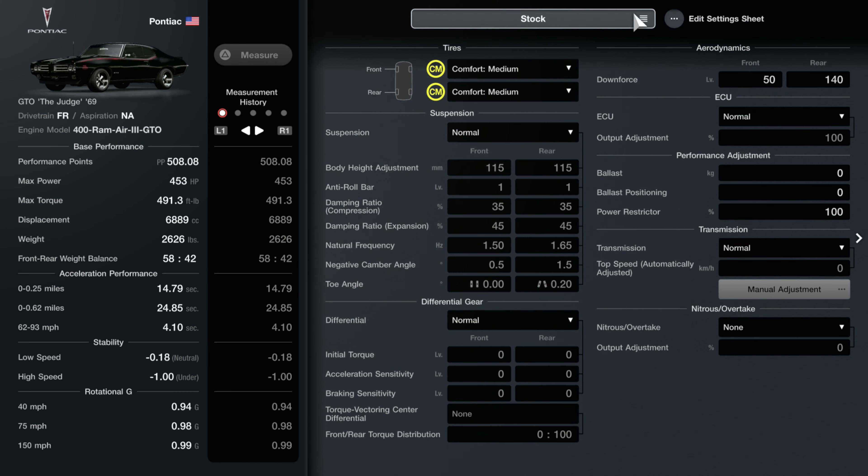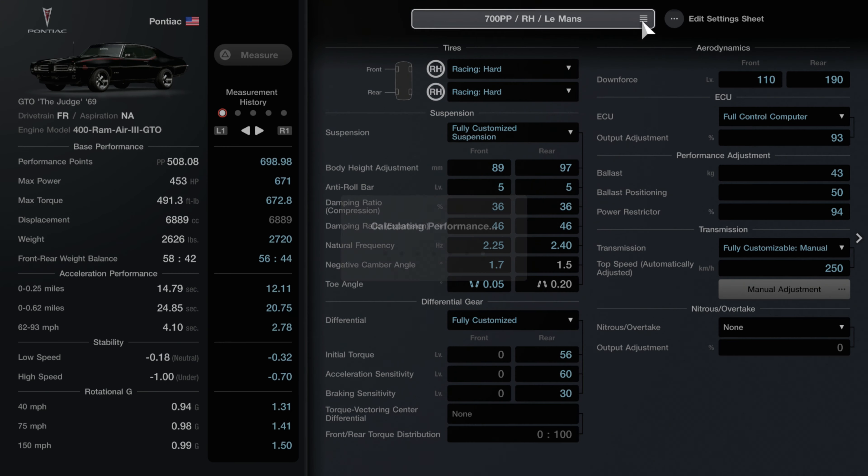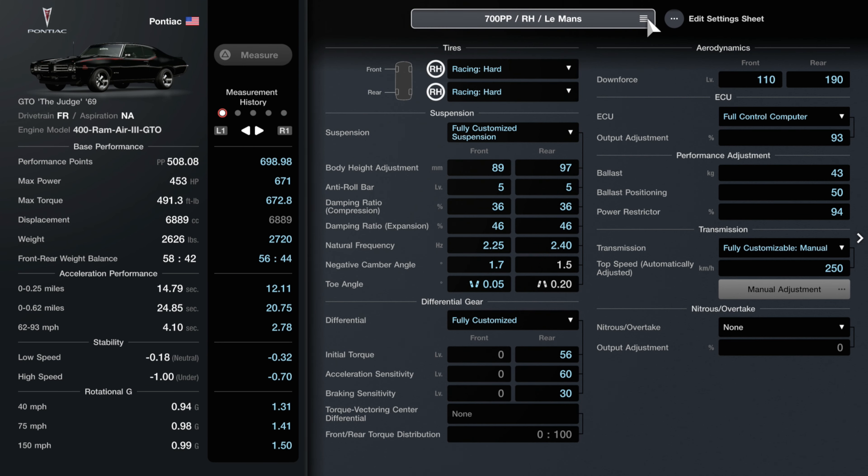So stat changes from stock: we see an increase in performance to just under 700 performance points. Horsepower is now 671, and this car has 672 pounds of torque. It's relatively lightweight for a muscle car — weight comes in at just around 2,700 pounds — but acceleration, top speed, and cornering are all improved.